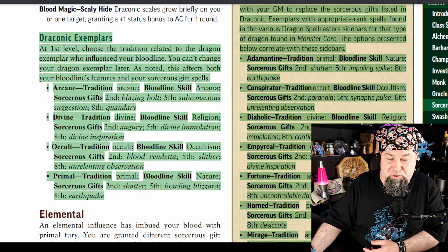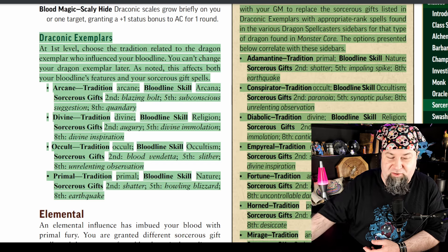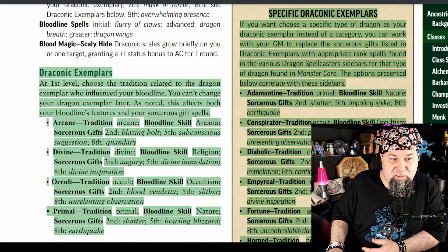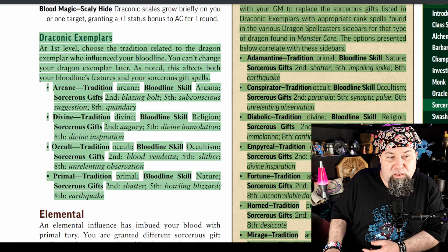Draconic Exemplars — the general ones you can choose. At first level, choose a tradition related to the dragon exemplar who influenced your bloodline. You can't change your dragon exemplar later. If you choose arcane tradition, your spells are arcane, your bloodline skill is arcana, and your sorcerer's gifts are: Blazing Bolt at second, Subconscious Suggestion at fifth, and Quandary at eighth — same as maze. Divine tradition: bloodline skill religion, gifts are augury at second, divine immolation at fifth, divine inspiration at eighth. I like divine immolation — fire spells are fun.